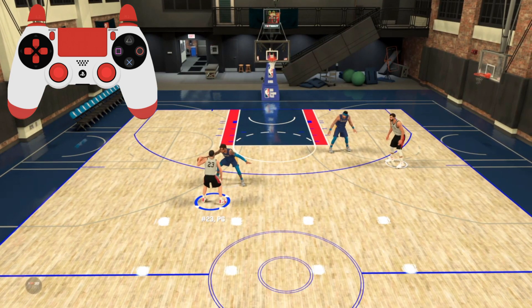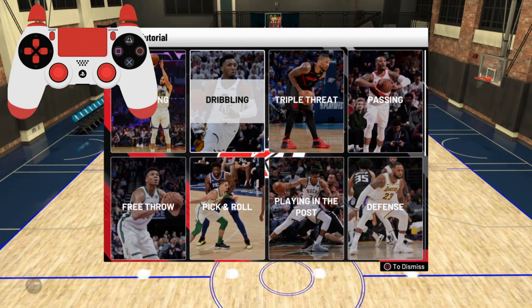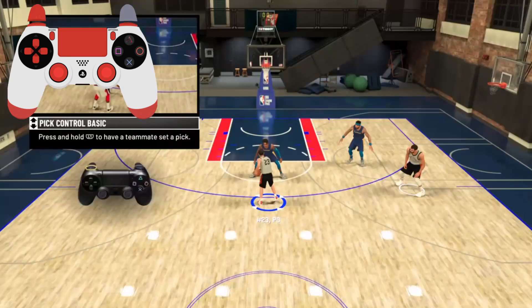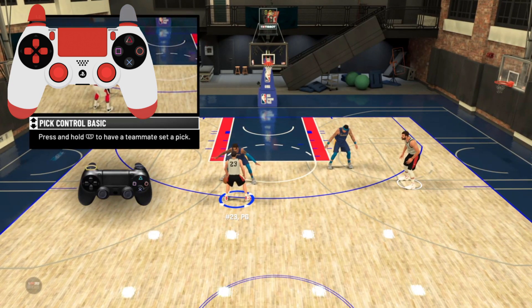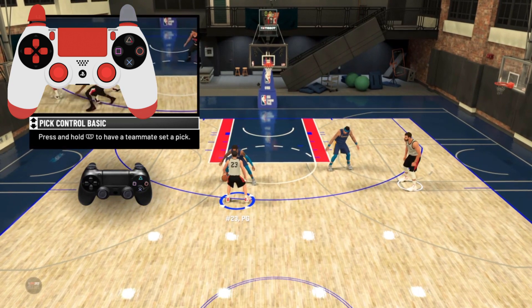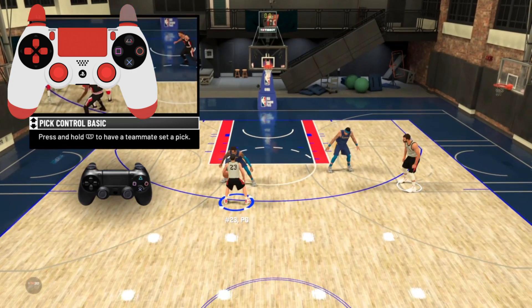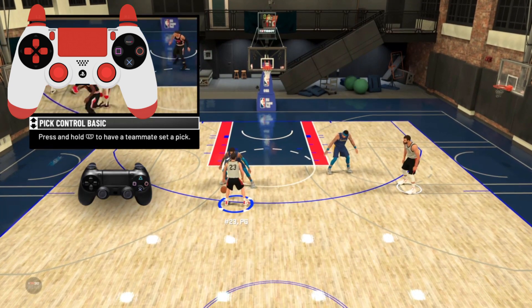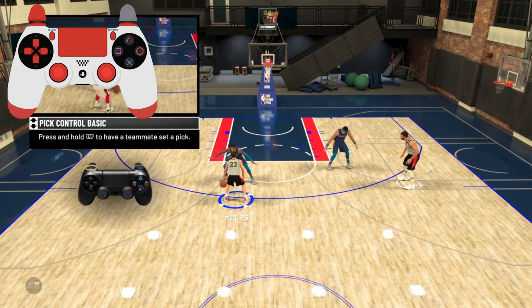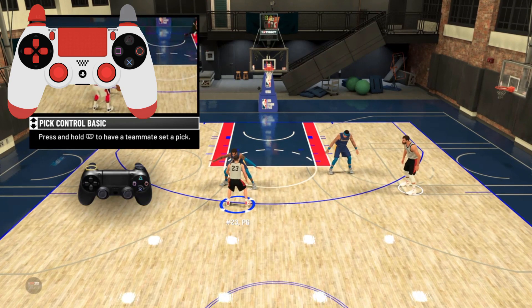Alright, so pretty much what you guys have to do first is come over here. When you're in the 2KU — I'm in a demo — you want to come over to Pick and Roll. Now you guys can only do this spin back on Van Fleet right now in the demo. I'm not sure if they're gonna patch it when the game comes out, but in the demo you can only do the spin back to the three-point line on Van Fleet because he has that nice small minimum spin thing.